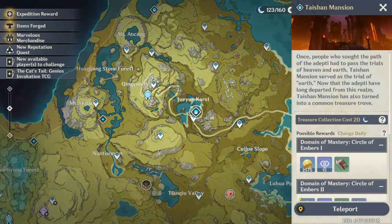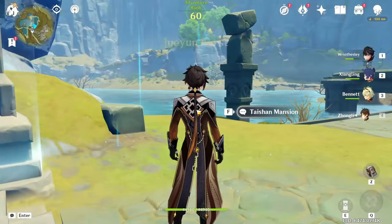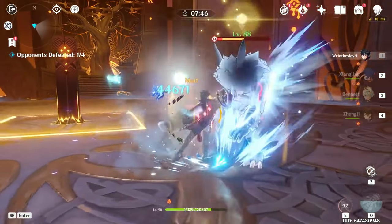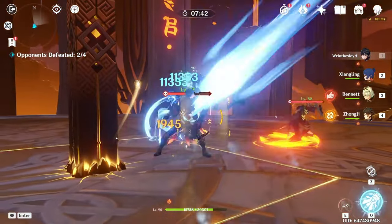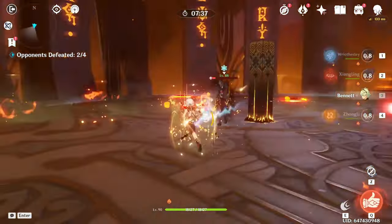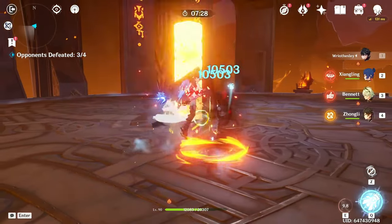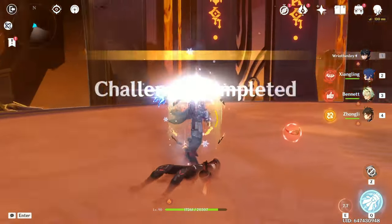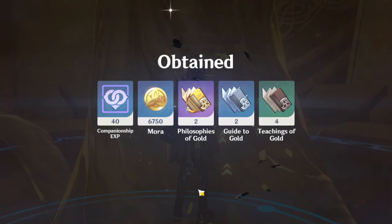We're gonna go to the domain. I have five condensed resin, though I don't think that's gonna be enough. I honestly can't wait to do Reisley's episode because he already hits such big numbers — I'm kind of excited to see how far I can push him. This domain has a cryo damage bonus. We got gold books — two gold books! What is my luck today?